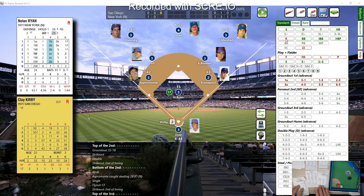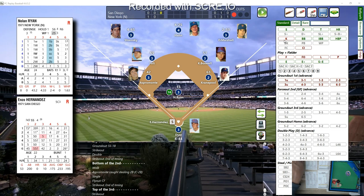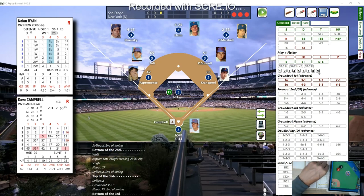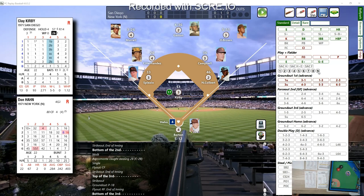Top of the third — Nolan Ryan faces Kirby first. A 13 — that's a strikeout, blows a fastball by Kirby. Enzo Hernandez, full-time shortstop for the '71 Padres, with a 26 — against a lefty it's a single, but against a righty it's bounced right back to Ryan who bobbles it for a second, throws to first and gets him — two away. Dave Campbell bats from the right side, .227 hitter, with a 54 — we check right field for an error, hit down the line, but Marshall's error rating is zero so no error.